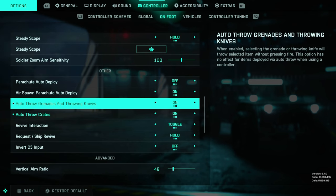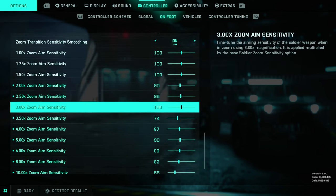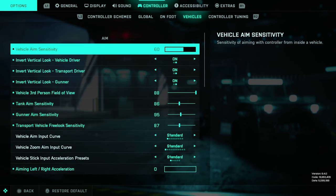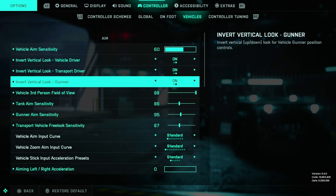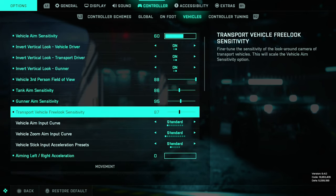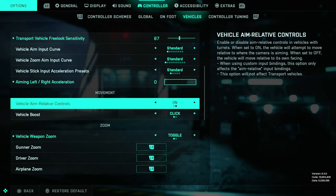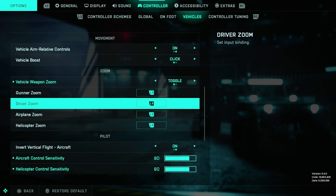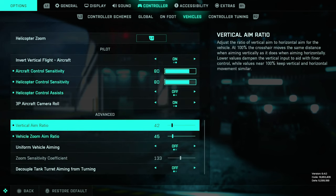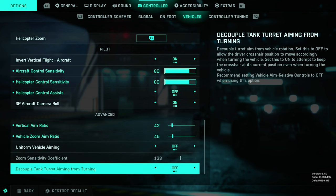This defaults — probably all of them — also have this on: 48, 50, 100, and the rest is personal preference depending on what zoom you want to play. 60, on, on, on, maximum field of view 86, 95, 87, standard, standard, standard, zero. On, and this is probably default. On: 80, 80, off, 42, 45. This is also off, this is also off.